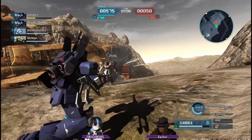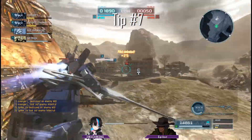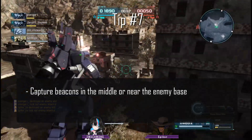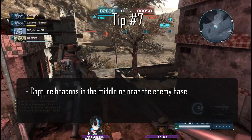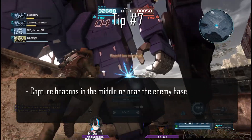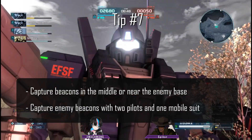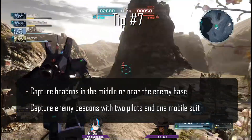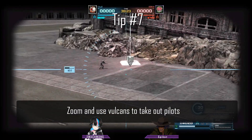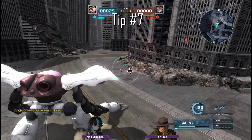Now that your team is winning the fight, let's talk about what you should do between waves. Tip number seven: if there are no enemies left or you have superior numbers, consider capturing beacons in the middle of the map. If those are captured, consider beacons near the enemy base. With a captured beacon, your teammates can spawn to hold a position, giving your team map control. If you're capturing an enemy beacon, ideally two pilots should be out to capture with one mobile suit to cover them. Two pilots speed up the capturing process. If enemy pilots spawn, the mobile suit can zoom in and use Vulcans to take them out or just step on them.